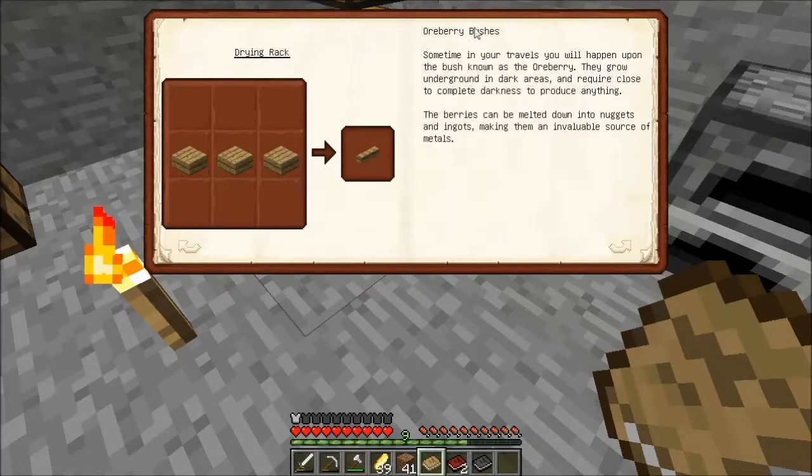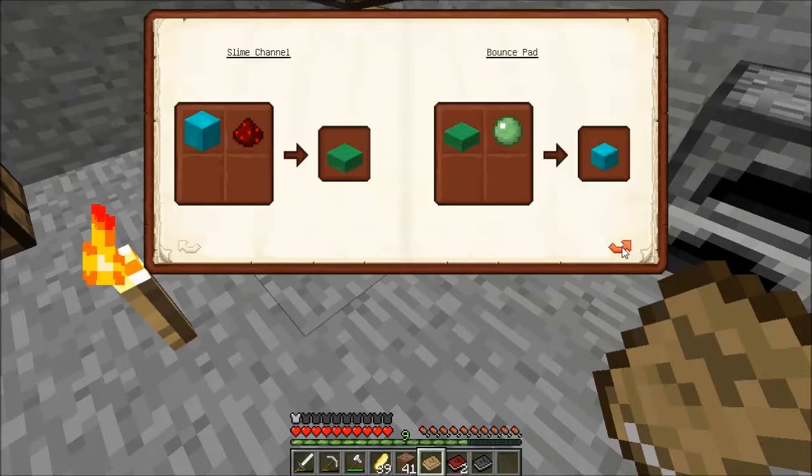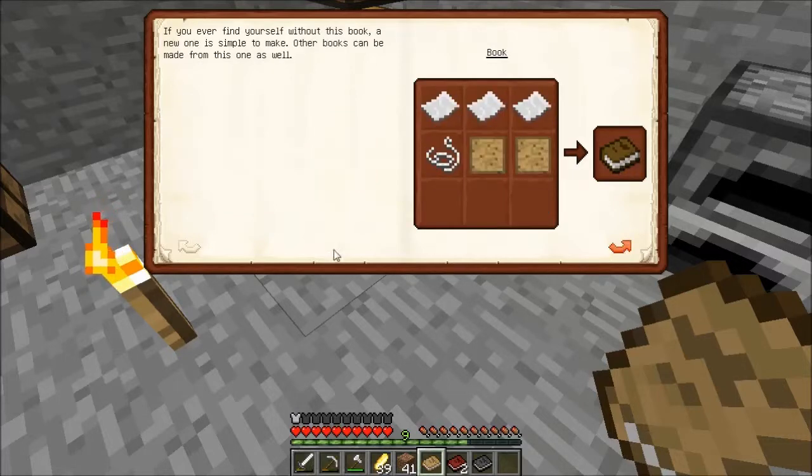Drying rack — no need that. Bounce pad — oh, that will be cool! A few traps and barricades may help you with your early survival experience.